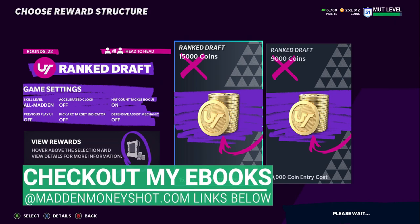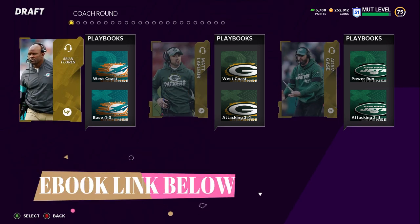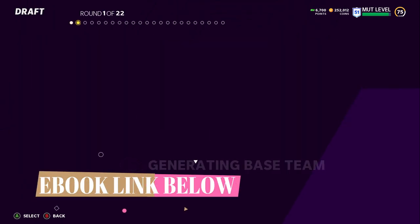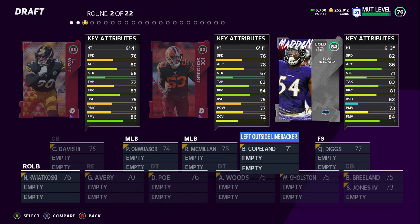Welcome back YouTubers and MUT fans, this is MUT Money Shot sniffing at the MUT cheese as always. Got another gameplay and tip video for you guys today. I'm on an offensive video — starting off with the Green Bay Packers playbook. This is one of my favorite playbooks, low-key one of the best passing playbooks in the game and definitely one of the best ebooks on my site.